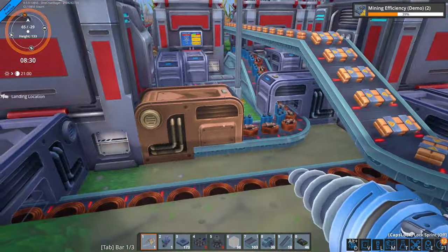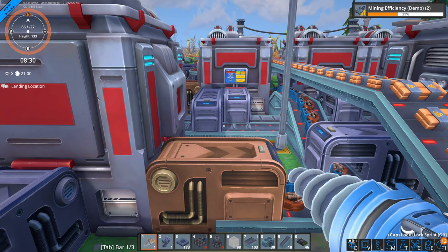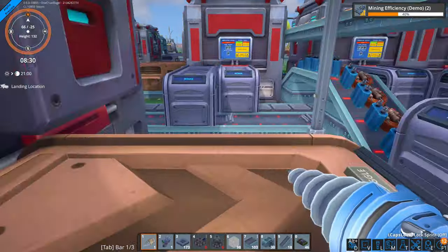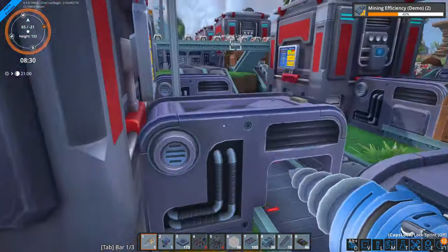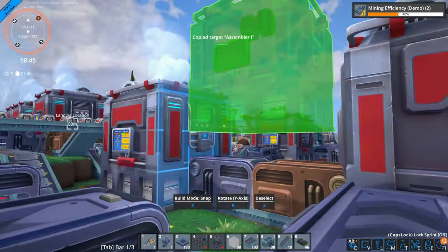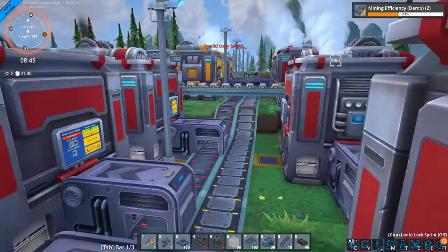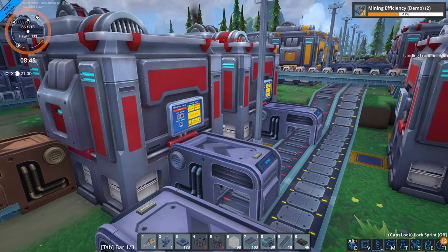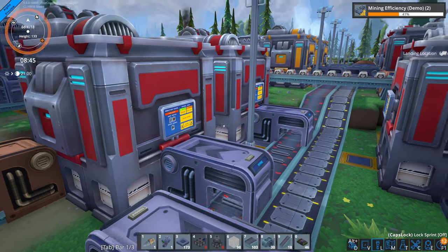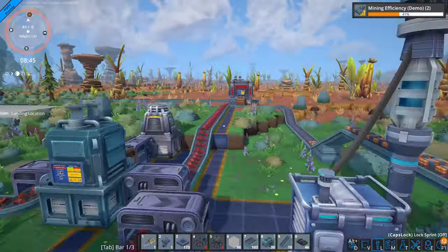This familiarity with Factorio is both a blessing and a curse. I'm very familiar with the concept of connecting all these systems together, so the learning curve was very easy to climb, but I also have a lot of muscle memory that isn't quite right for this game. I remapped the keys to be as close to the Factorio ones as possible, but I still found myself pressing Q to try to get rid of an item from my hands, or trying to take something directly from inventory to build in the world. I don't mean this as a criticism of Foundry, but I do want to explain my starting point as I'm sure I will have a lot of unconscious biases and expectations.